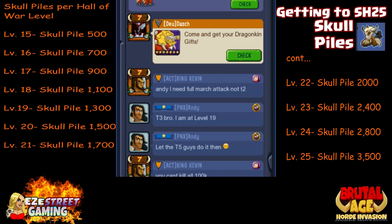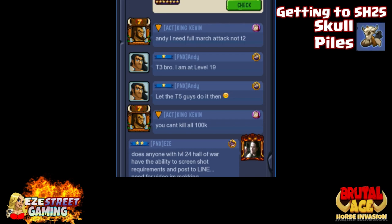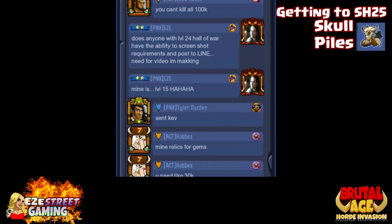I was on server 323 asking some of the more experienced players what it costs in gems. The answer was pretty scary — basically it costs about 50,000 gems, and that's if you have your building at around 190% speed. I believe it was King Kevin who said that — he had his building at 190% and it still cost him 50,000 gems. That's no small amount.